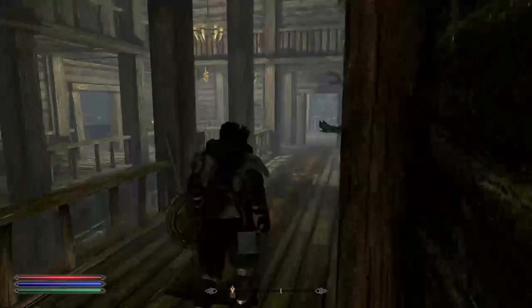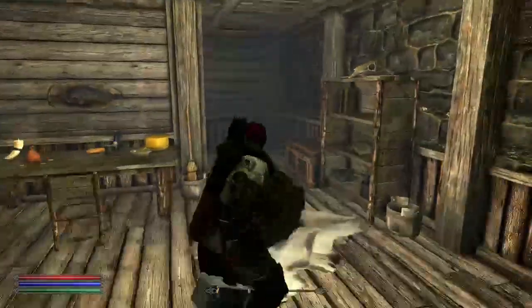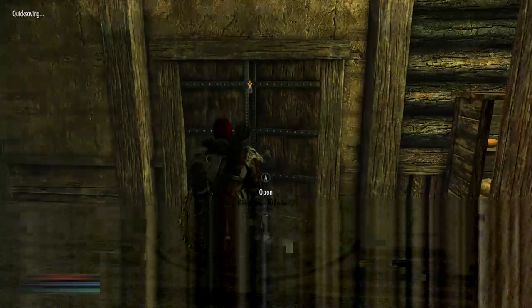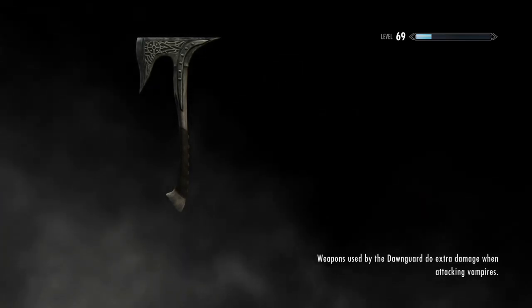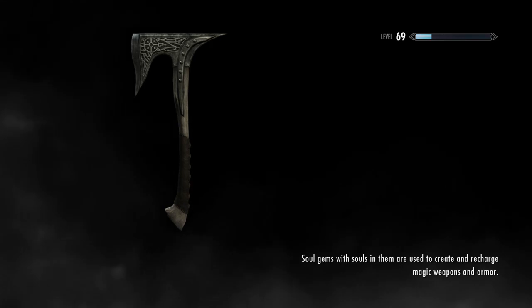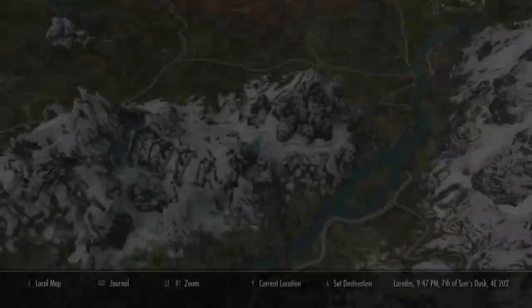Alright, so which way, guys? It's up above. Let's see if we can find some stairs. Here we go. Alright, another quick save. Once I get out in the open and get out of this area, I'm gonna go and remake my hammers real fast. Good, we're out of here.